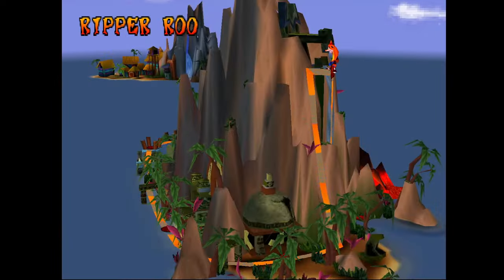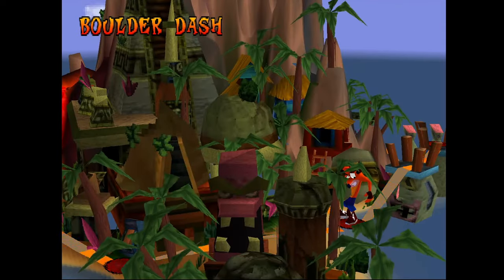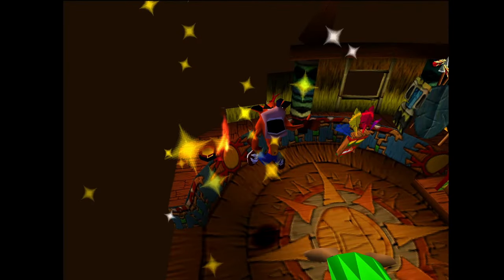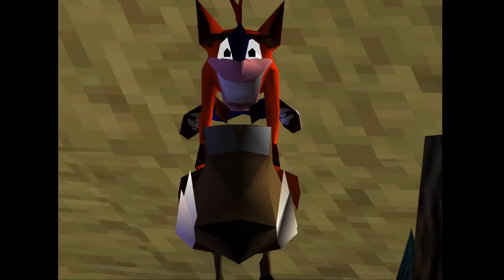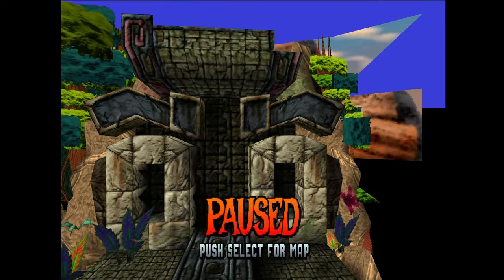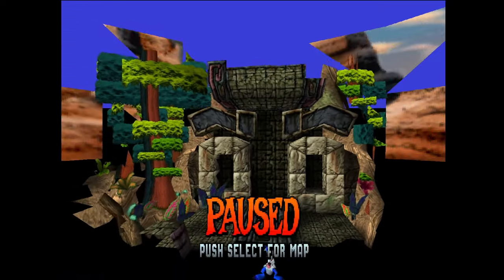One question I had was whether the world map Crash model was some kind of miniature. Zoom in and you can see it's actually the real thing, and the map is really detailed — check out the Cortex Power logo with the letter hanging off. Other things don't look so great from a new perspective; some of the facial expressions in particular still keep me up at night. A better tool is a level editor, and for this I found Crash Edit.